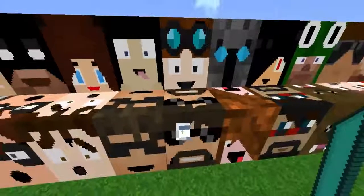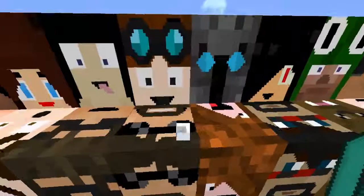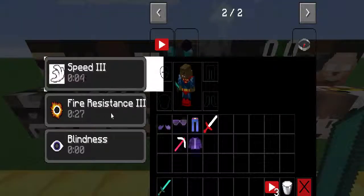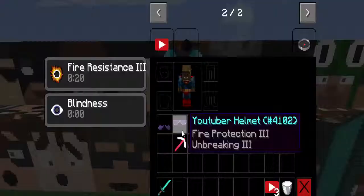The next one is the Sundy. Craft him with an iron sword surrounded by YouTuber Essence. Right click him and you get Fire Resistance 3. You could fight the Wither with a flame sword and not die from your own arrows.